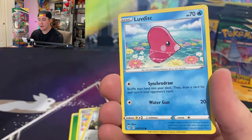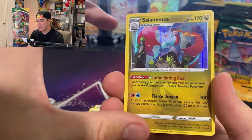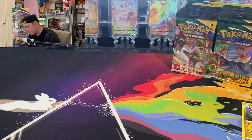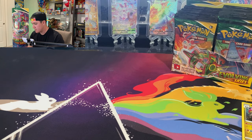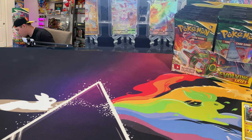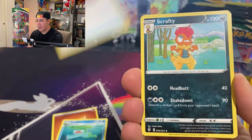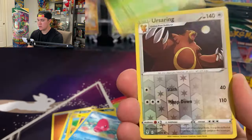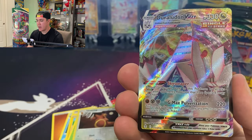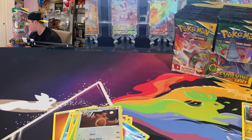Got the Shopping Center trainer card. We're looking for our first big hit within the first four to six packs. We did get a holographic — a Salamence holographic, which is pretty common in this set. Then we got a Drooladon V-max!